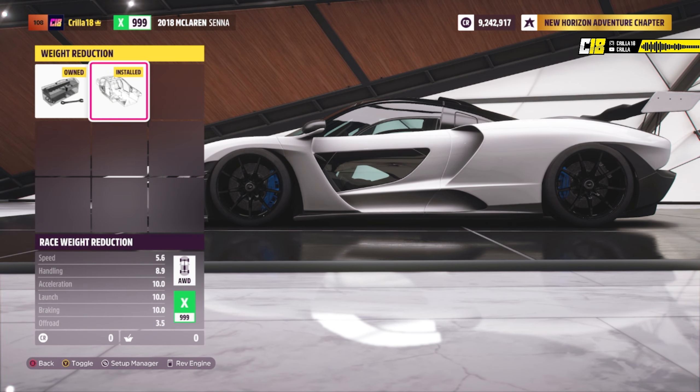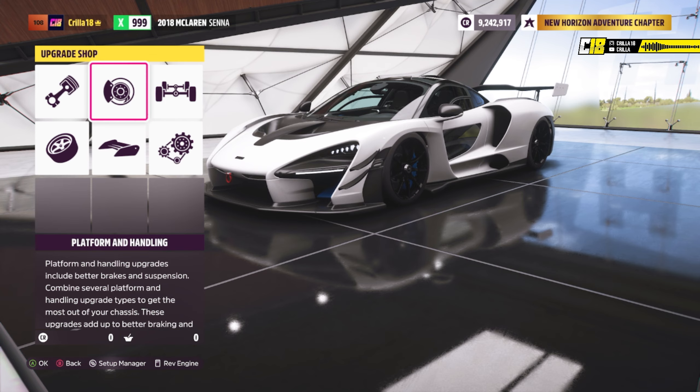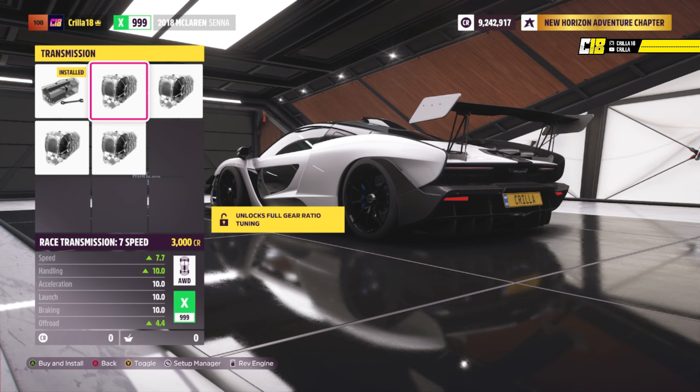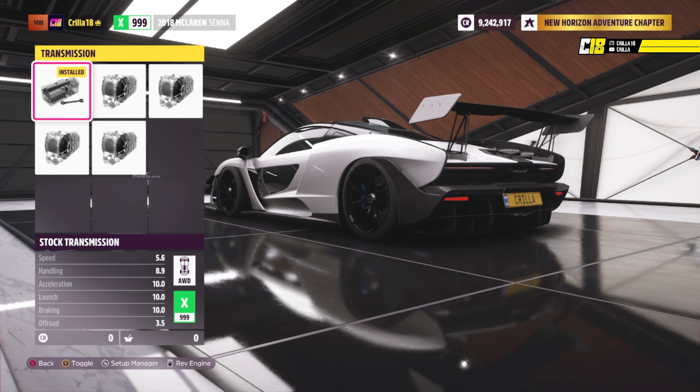Then we're going to go into weight reduction. I put weight reduction on it to get rid of the weight and make it as light and fast as possible. Transmission — it has a stock transmission, but in here you've got seven speed, eight speed, nine speed, and ten speed options. What you want to do is put a race transmission on it, which allows you to edit the gear ratios inside the car. I'll show you that later in the tuning.